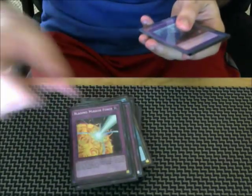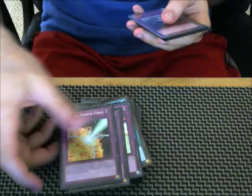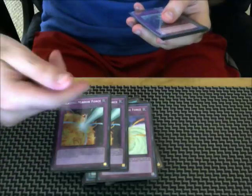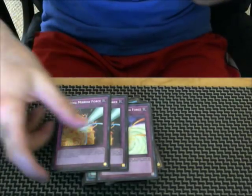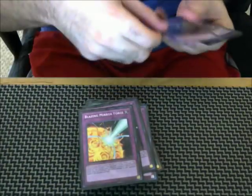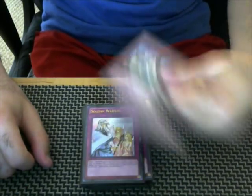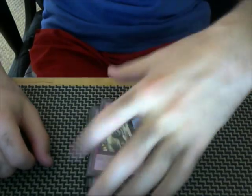For the traps, we're playing 1 Storming Mirror Force and 2 Blazing — this can be 3 Blazing if you prefer. We're playing 3 Reincarnation and then the Solemn brigade: 1 Strike, 1 Warning, 1 Judgment. This is my choice because no matter what order you activate your Solemns in, you're always going to be able to activate all three of them. If you activate Judgment you'll go down to 4000; Warning gets you to 2000; Strike puts you at 1500. No matter the order, they're always going to be live — never dead.